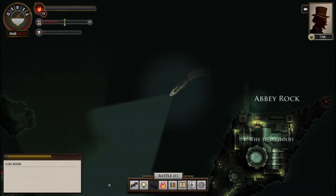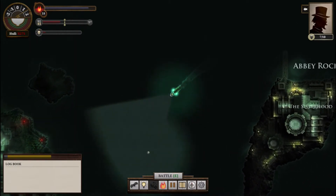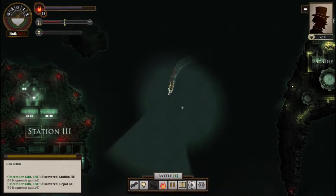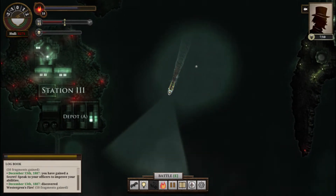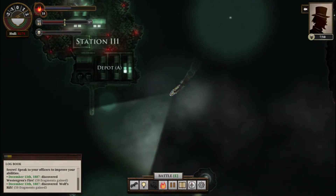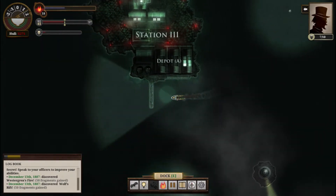If we find Palmerstone, or Mount Palmerstone, by the time we get there, great. If we don't, I'm not going to cry over it. And this looks like a promising little island — Depot A. Hello, Depot. Oh, you're Station 3. I am going to dock with you as well. And I found Westred Gren's Fire. Sounds like fun. And Wolf's Rift.